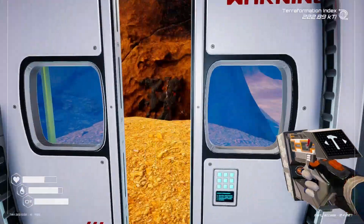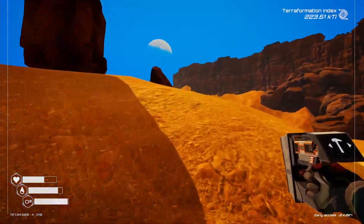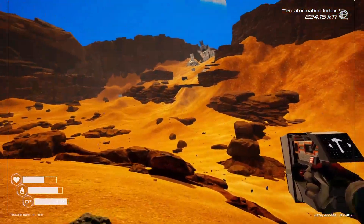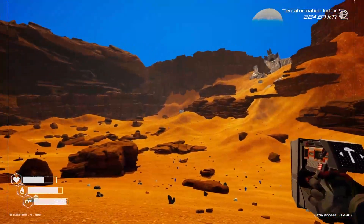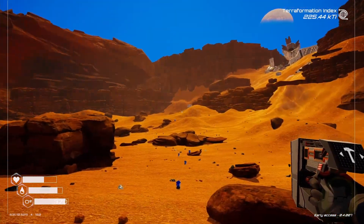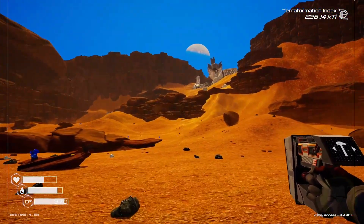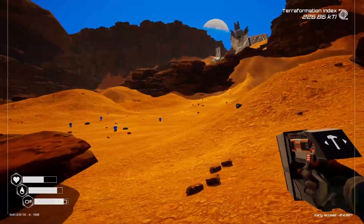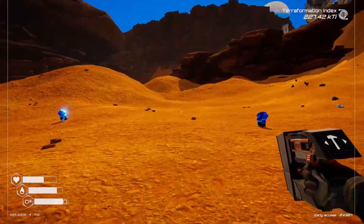Off we go — big wreck up on the hill, the super duper massive wreck. We've got enough oxygen to get all the way up there now, so that's pretty cool. We could probably pull this old oxygen station apart — though they're probably good for emergencies anyway.